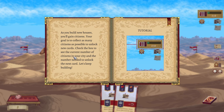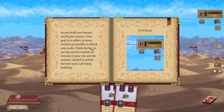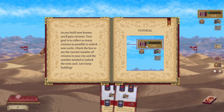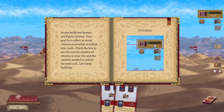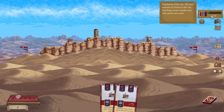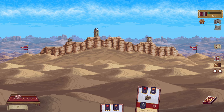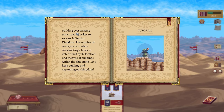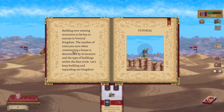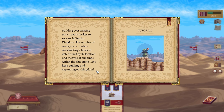Your goal is to collect as many citizens as possible to unlock new cards. Check the box to see the current number of citizens in your city and the number needed to unlock the next card. Let's keep building. So check the box — one of five. Population of the city, the total number of citizens. You reach a certain number, you will unlock a new card. Building over existing structures is the key to success in Vertical Kingdom. The number of coins you earn when constructing a house is determined by its location and the type of buildings within the blue circle.